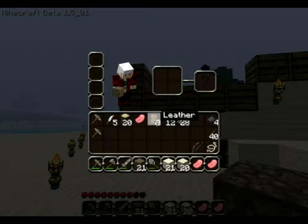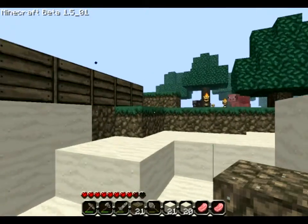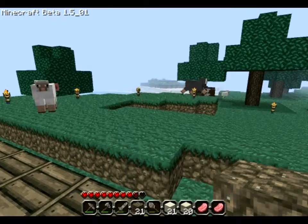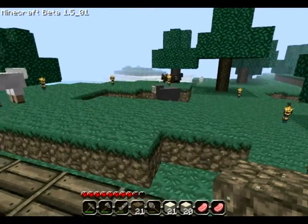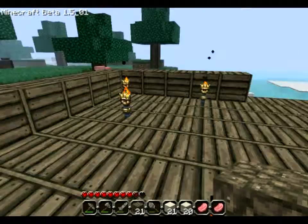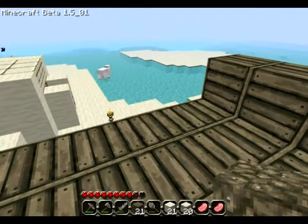When you kill cows, you don't necessarily get beef. You get leather. And you use that to make armor. You can also use iron and gold, which is also a waste. And diamond, which would be the strongest armor ever — also, in my opinion, a waste.